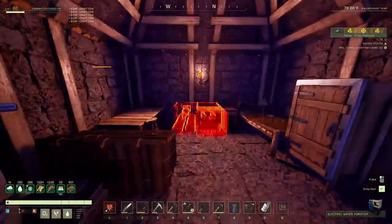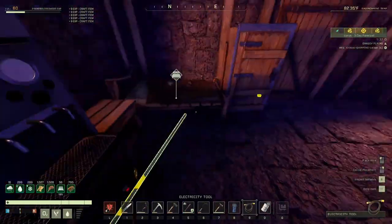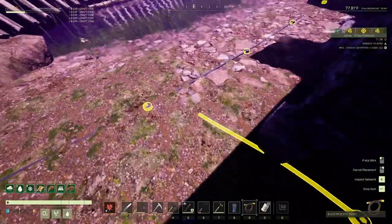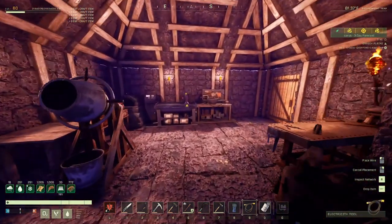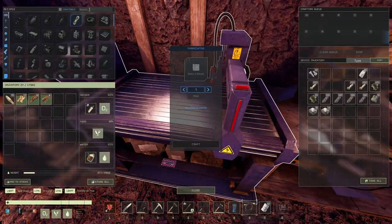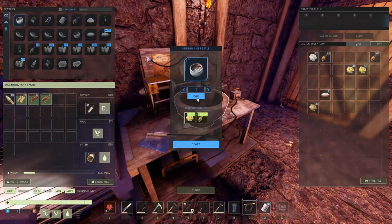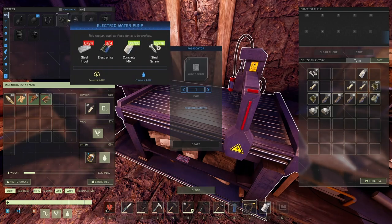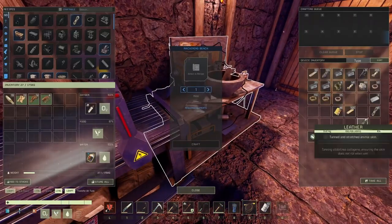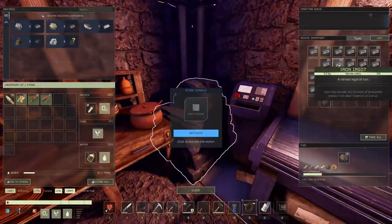We'll just find a space for it. I found one space — good stuff, plug away here. I forgot that you need to do water — what do you think about that? Stupid. Water pump: 4 electronics and 24 steel ingots. Give me more of that. How many steel ingots? 24 — oh my god, that's a lot. I got 3, gotta make 21 more. Let's see if I can do that.